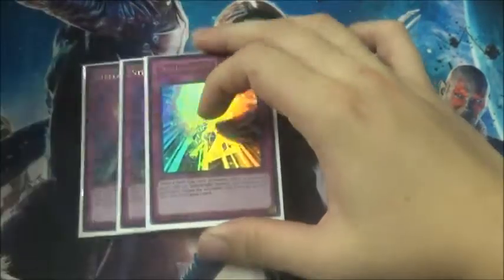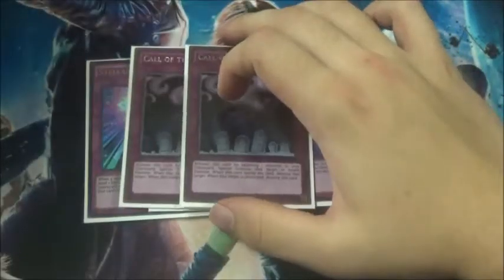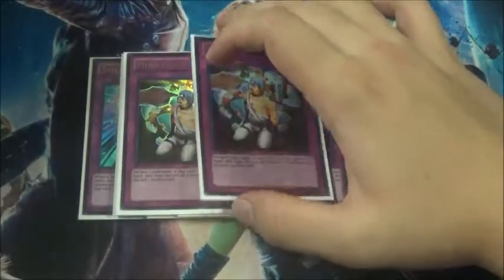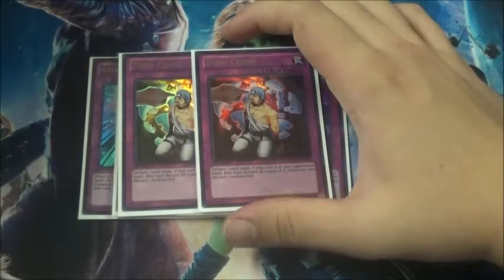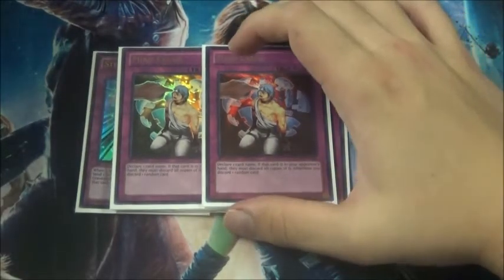For the traps, there's a lot of them but we'll go through it pretty quick. 3 Stellar Nova Alpha — of course this is your Solemn Judgment of the deck. We have 2 copies of Call of the Haunted — more recursion along with Instant Fusion, which is pretty good. 2 Mine Crush — I think this is kind of what the deck needs, a little element of surprise. It's a super predictable deck so I feel like Mine Crush was a good card to counter your opponent.